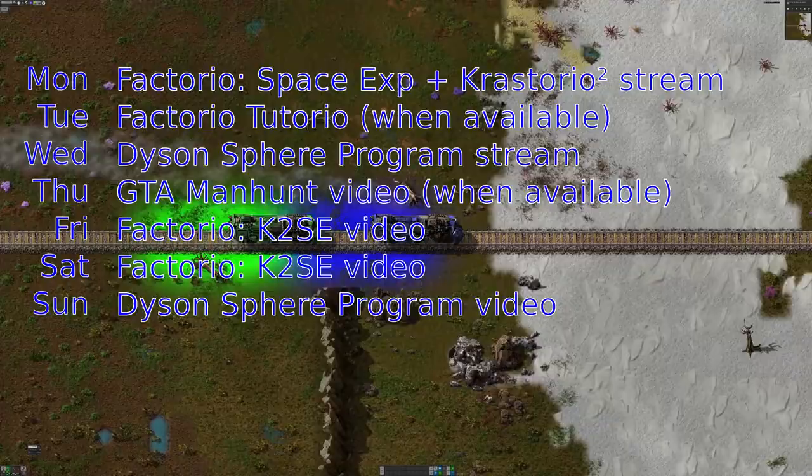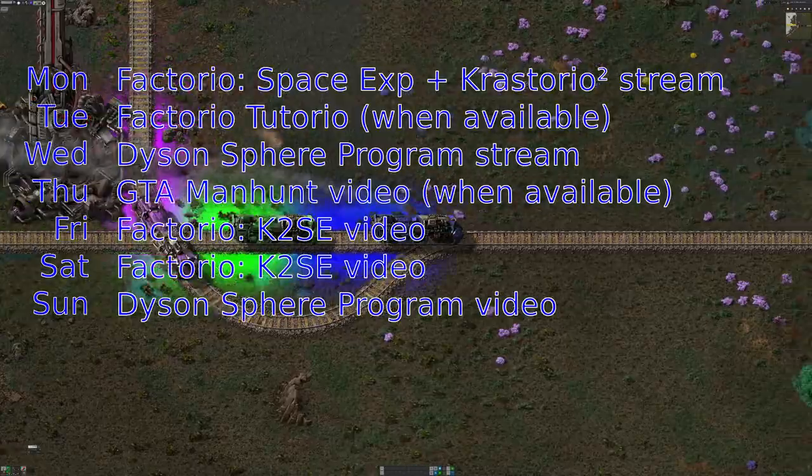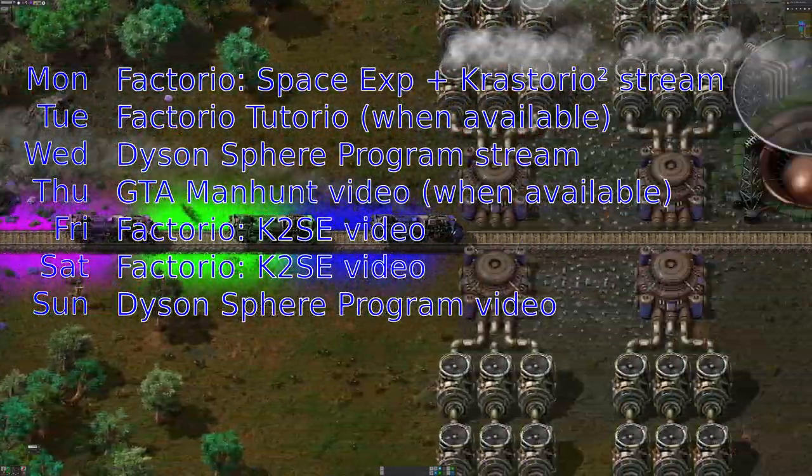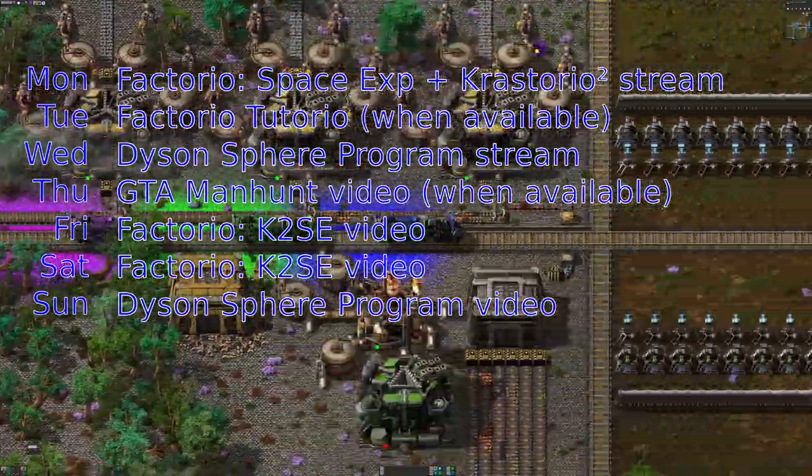If you want to see Factorio tutorial videos a week early, make sure you're a channel supporter — that means becoming a YouTube member, Twitch subscriber, or dropping in a donation through Ko-Fi. Links for all of those are in the video description and channel information. You can also join the Discord — link in the description — and if you're a member you'll get all your membership perks like early access to videos.